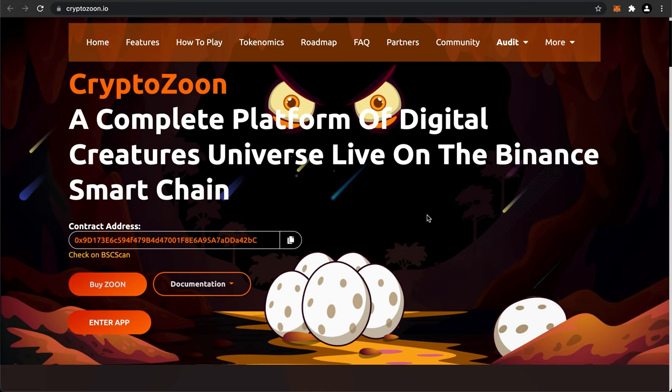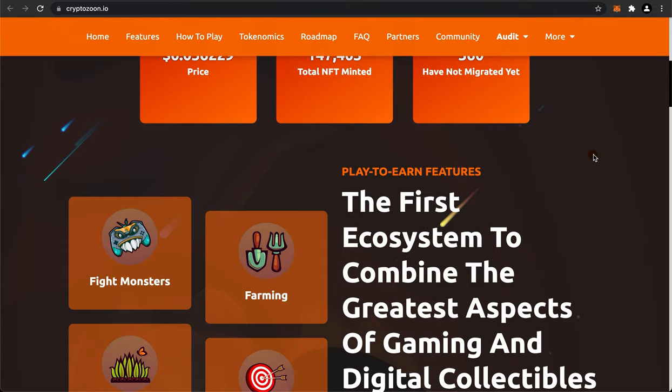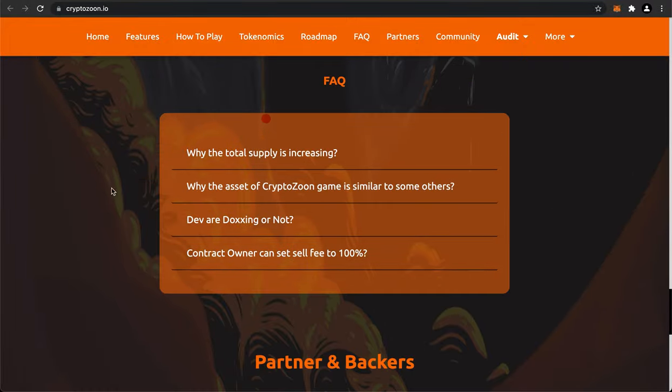Of course, to get started, you have to go to CryptoZune.io. And when we go down here, we can see that there are 147,000 total minted NFTs. You can also see that there are ways to earn right here where you can fight monsters, farm, breed and grow, and train. There's also a nice tokenomics section, a roadmap, and the FAQ.